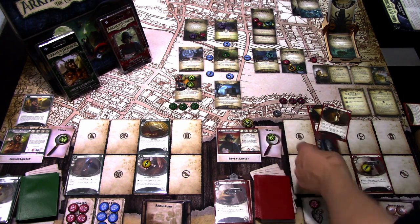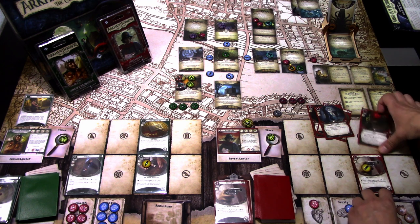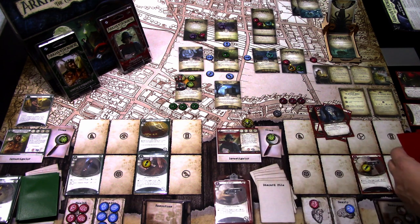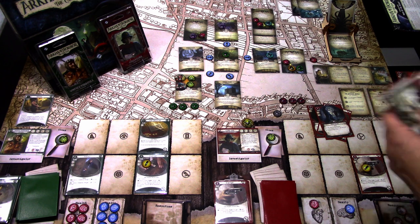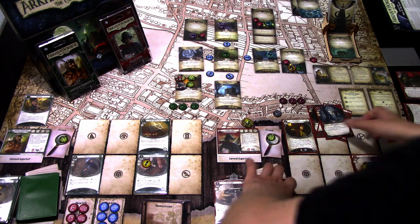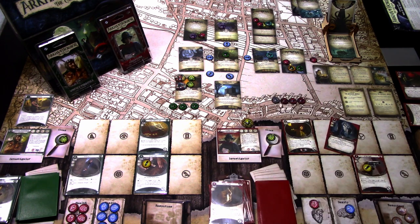I'll play the Flare — it gets exiled. We search the top nine cards of our deck and put an ally asset into play. We put Lita Chandler into play, just in case. Last action, I'll try to move one clue onto the act: testing Willpower three, it's a minus two — we fail. Enemy phase, nothing happens. Upkeep: Mask Hunter readies. Winifred draws a Leather Jacket; Stella draws Neither Rain Nor Snow. We gain three resources, and at the end of the round we add two clues to the Ritual Site.